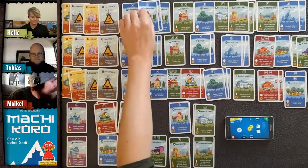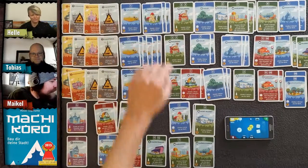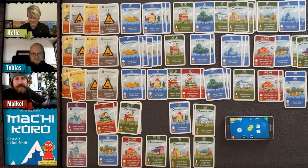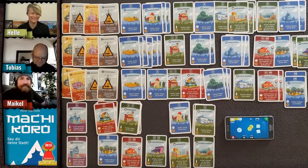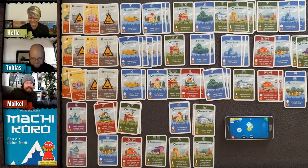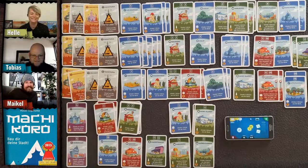Wait — it's actually a nine-point activation if she rolls a seven. That's overpowered! Okay, moving on — Tobias rolls a six again.